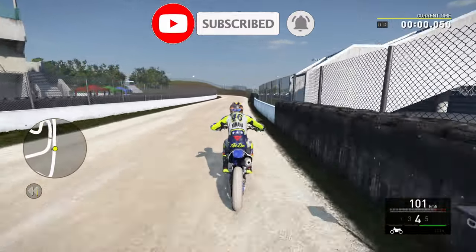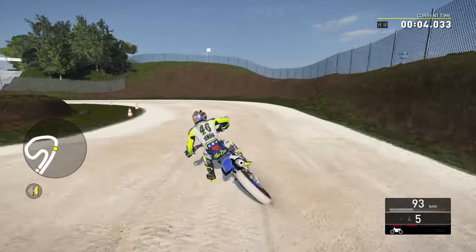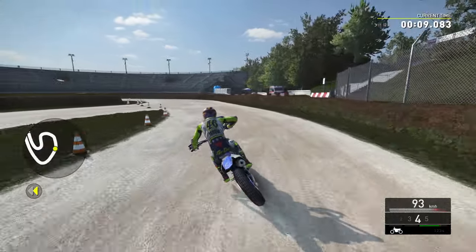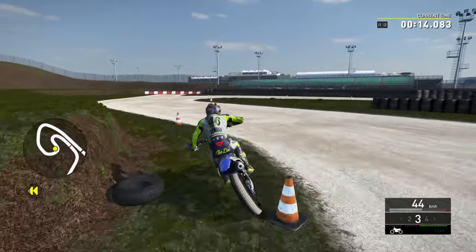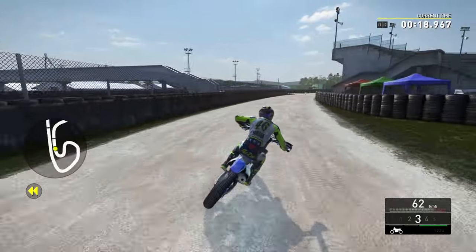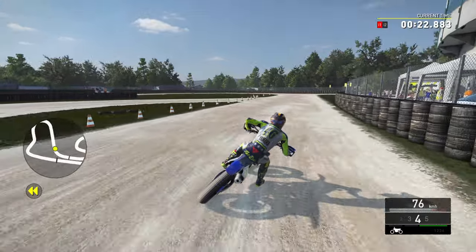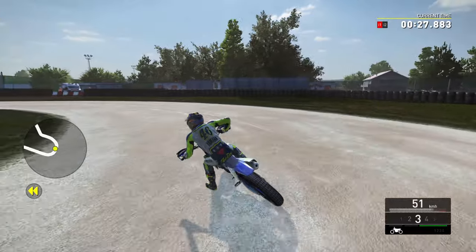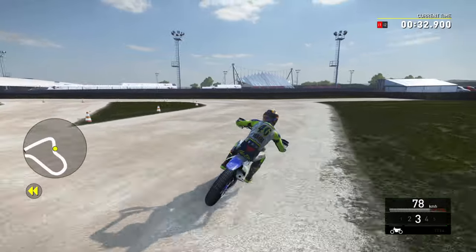I need to work out what my buttons are again — it's been about a week since I played. It's circle and square on the PlayStation controller, no worries. First things first, I just want to get a lap in of the track and work out where on earth I'm actually going, because I'm guessing going through the cones isn't the correct way of doing things. I'm going to do a couple of laps in third person and a couple in first person as well.